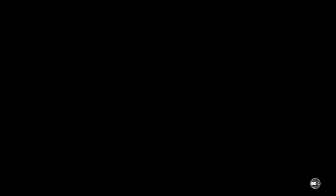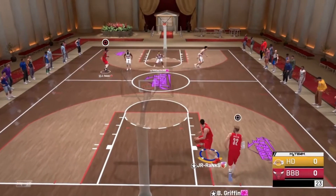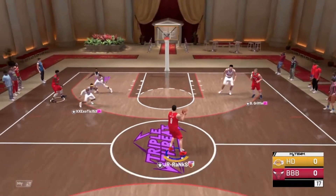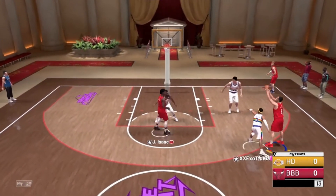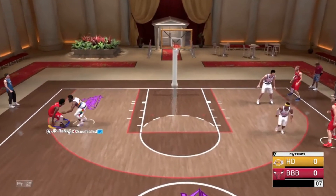Alright, so y'all see we're facing off against AI James Harden and Yao Ming. This should be pretty easy — he can't really do much to me. We're going to try to get Jonathan Isaac going really early. He is off-balling, so we're going to show y'all how to beat that real easily. We hit him with the crossover behind the back.